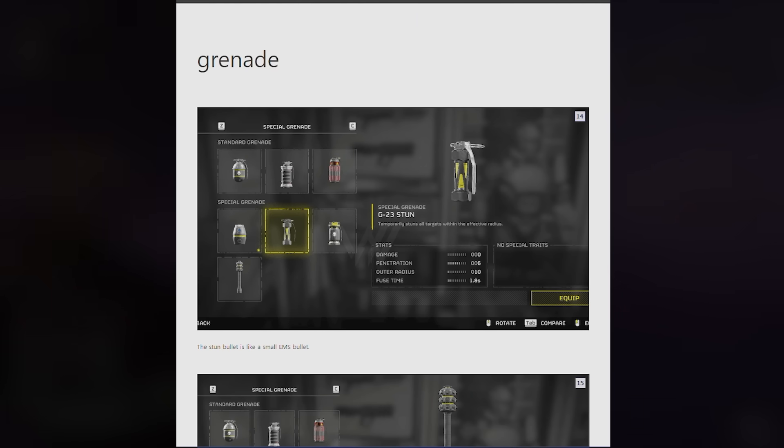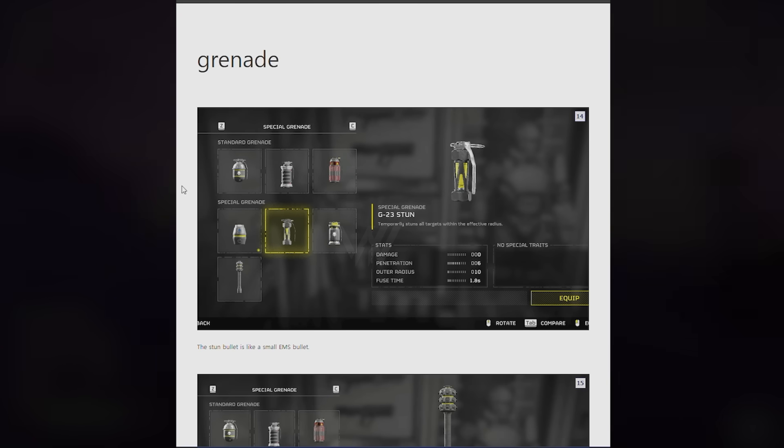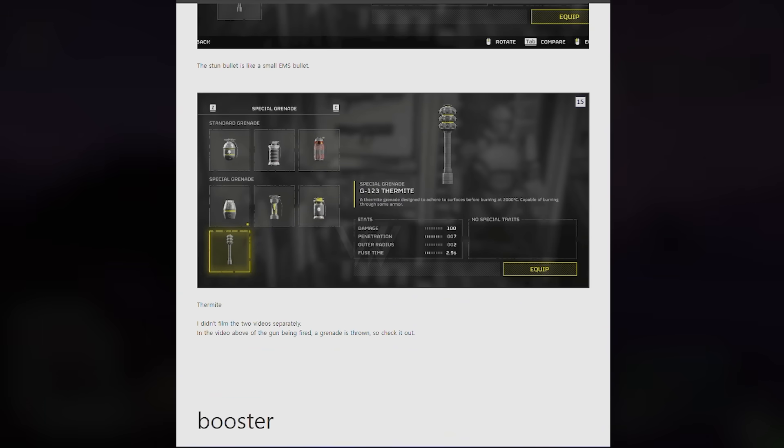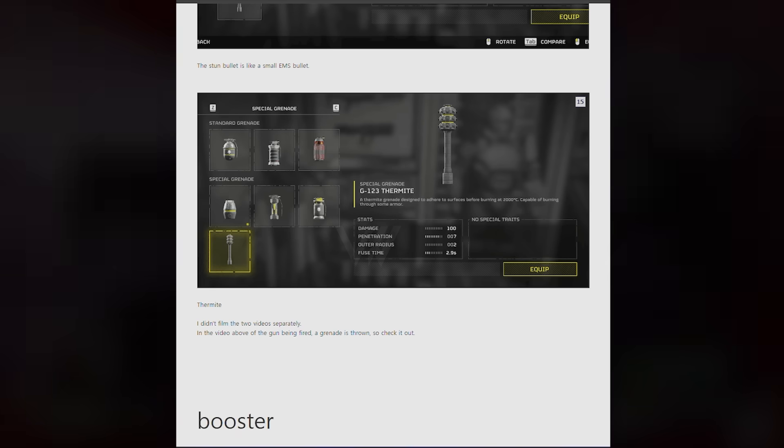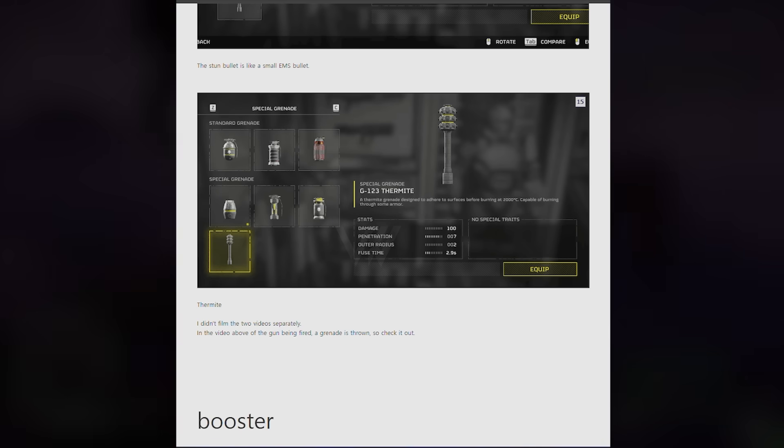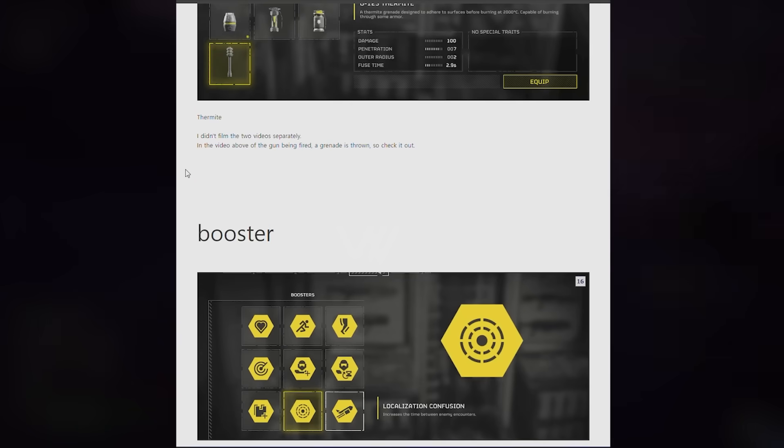We've got some new grenades: the G-23 stun grenade shown off in the trailer — basically a small EMS grenade — and the thermite grenade, which burns on the ground. I think it just burns the ground so anything that goes near it burns.